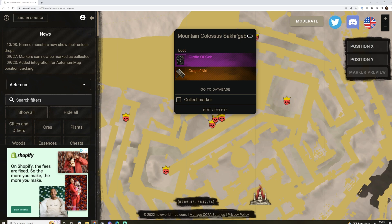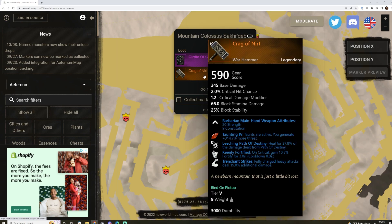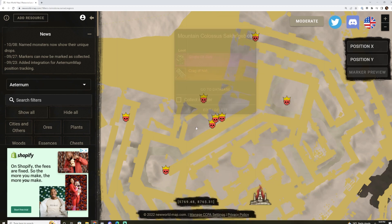There's also the guy down below called the Mountain Colossus of Sacregeb. He drops the Girdle of Gebb — Slash Shield Ward, Sturdy, and Accelerated Resolve. But he also drops the Crag of Nurt, which has Leeching, Path of Destiny, Keenly Fortified, and Trenching Strikes. This is a pretty good warhammer and could be an option for a lot of tanks out there. Not bad at all.